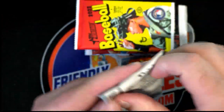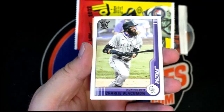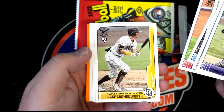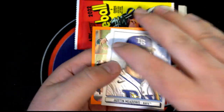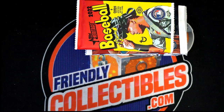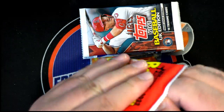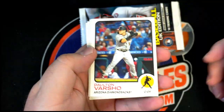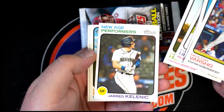Good luck sir. Nice Diaz rookie, McCutcheon, Cronenworth — all right, nice Meadows right there, art card, and you got the orange border. Al ara leaders — very good DJ.